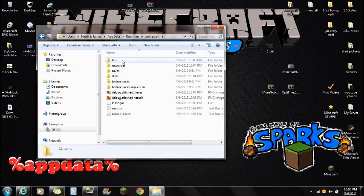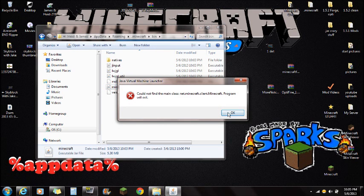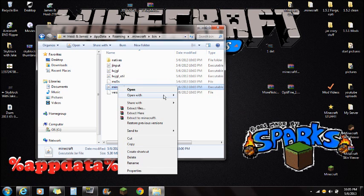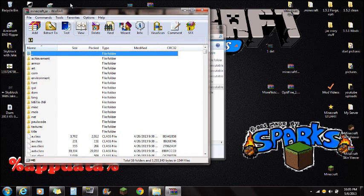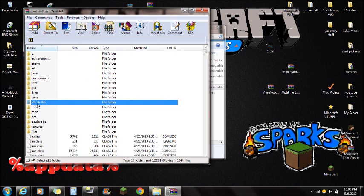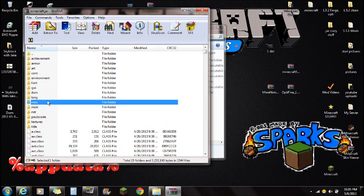Click on that Minecraft folder and this is where you see bin, resources, and saves. Open the bin folder and you're going to see the Minecraft.jar file. If you try to open it, it's not going to let you — push OK. Right-click on Minecraft.jar and open it with WinRAR. You can also use 7-zip. If you don't already have WinRAR installed, there will be a link in the description. Once you have Minecraft.jar open in WinRAR, you're going to want to find the META-INF folder and delete it. Right-click and delete those files and push yes. Always make sure you delete META-INF because if you don't, you will get a black screen.